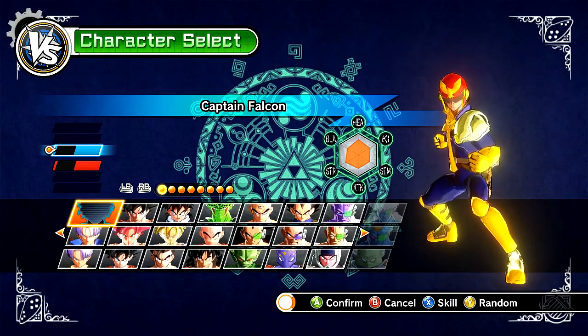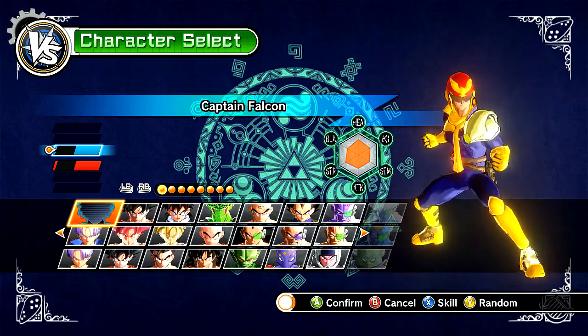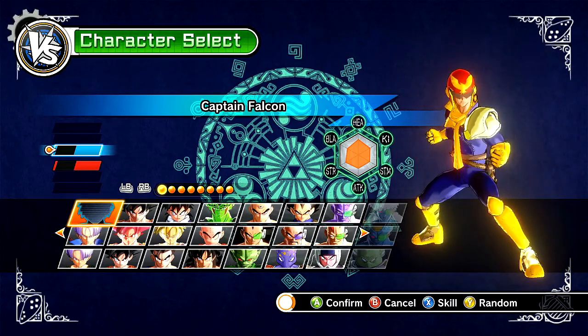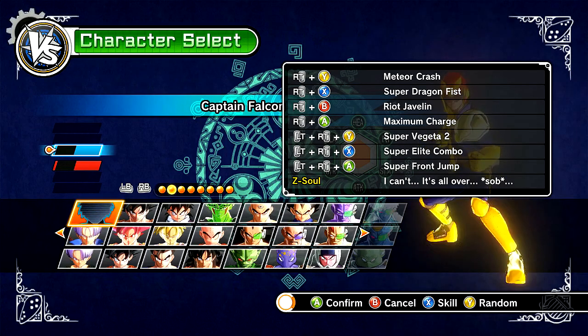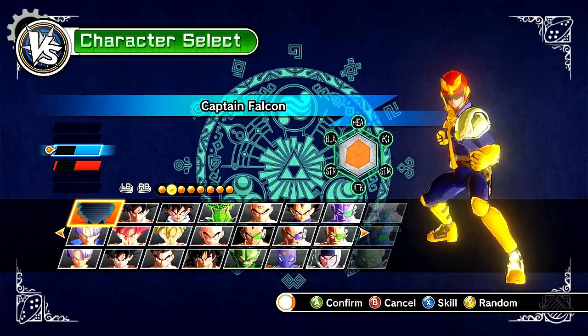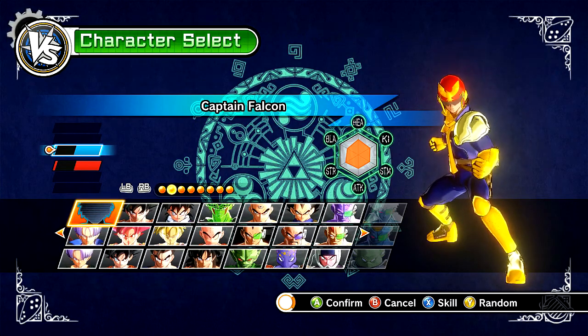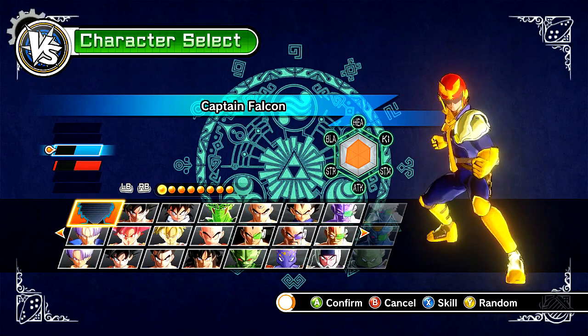I just created the palette swaps of different colors, but he did the basis of the mod and actually did a sick, fantastic job — very polished. This is actually over your custom character too, so you can just mess around with the moveset. We got Meteor Crash, Super Dragon Fist — kind of a Falcon Punch thing — Riot Javelin because this move is cool. We have Maximum Charge, I had to give him Super Saiyan, so I went with Super Vegeta 2, Super Elite Combo, Super Front Jump. I tried to add another color but it ruined it — I tried the light blue one from Melee and that didn't work too well.